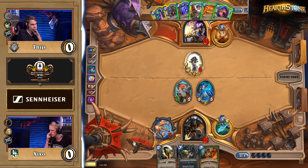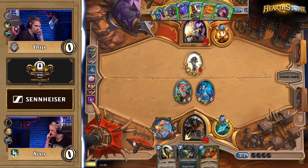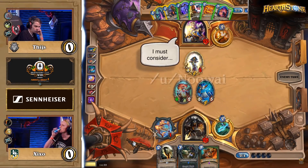Welcome back to another episode of What's the Move? My name is Aleko, and today I'm bringing you a very cool play that was made by Tice at Seat Story Cup number 8 against Zyxo. This play was brought to my attention by Reddit user Anuway.